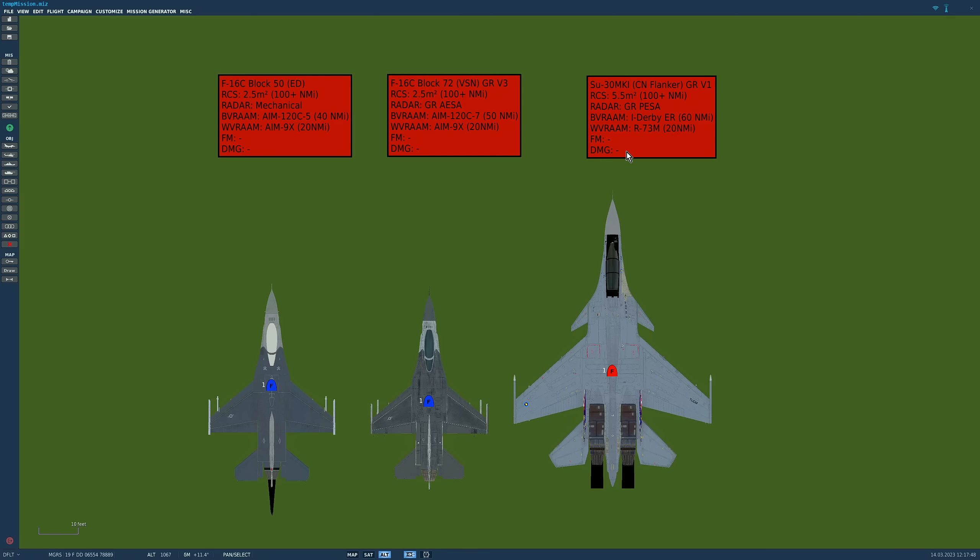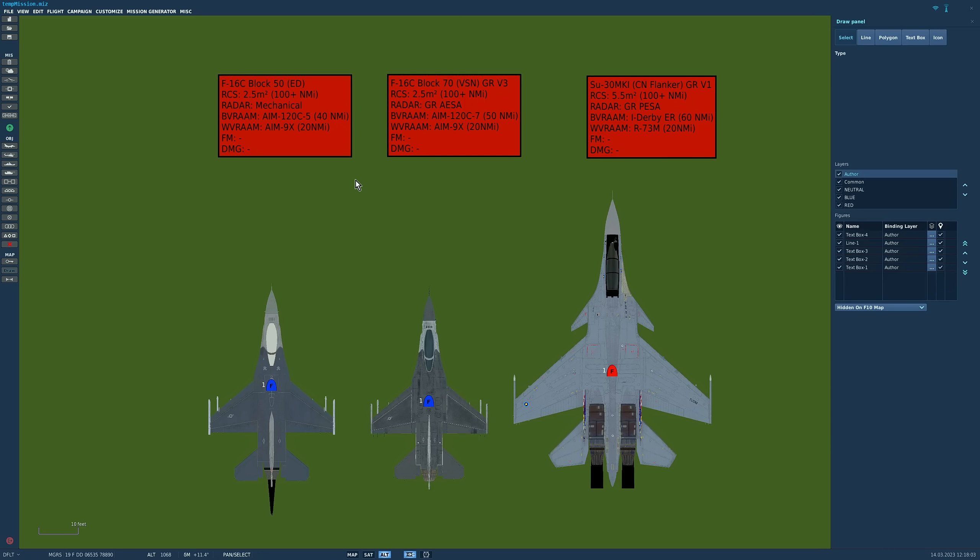We've not touched the flight model or damage model. For the F-16s we've got the Block 50 or Block 70. The Block 50 is the core game high-fidelity model with a radar cross-section of 2.5m², visible by an AESA radar at about 100 miles. Its radar is an old mechanical radar that can only see about 40 miles. Its BVR missile is the AIM-120 C5 with a range of about 40 miles, and its WVR missile is the AIM-9X at about 20 miles. The Block 70 is the VSN mod upgraded to GR version 3 with the same RCS, a modernized AESA radar, the AMRAAM C7 BVR missile, and AIM-9X. Flight and damage models untouched.